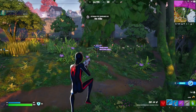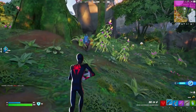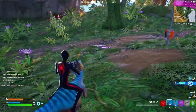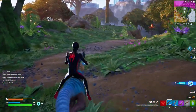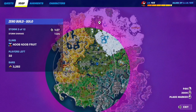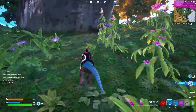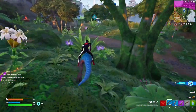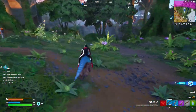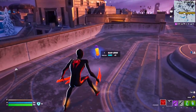For this Week 8 quest, you have to travel distance while riding wildlife. The three available wildlife are raptors, wolves, and boars — they spawn randomly around the map. Raptors have a high chance of spawning in the middle of the map. Just find one and travel distance with it — it's that simple.